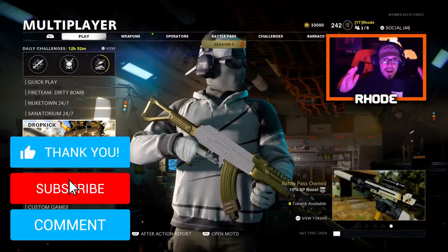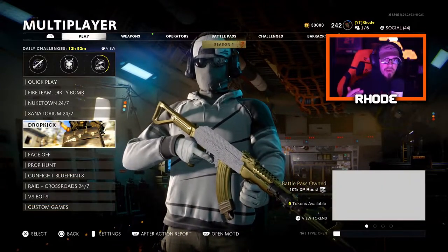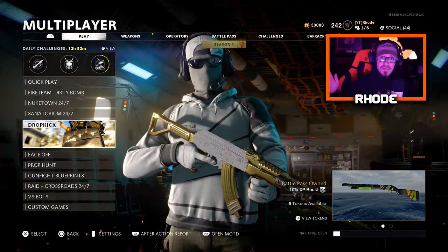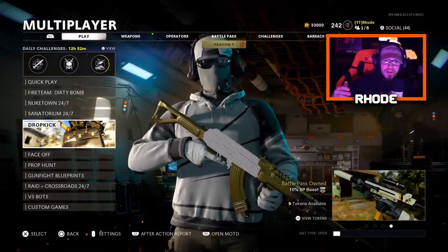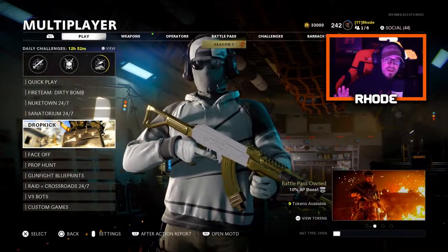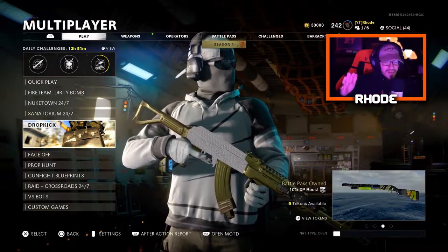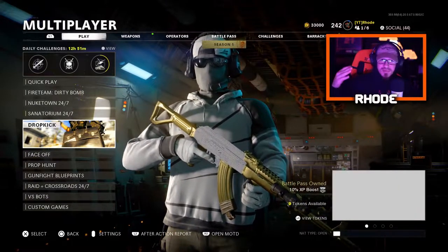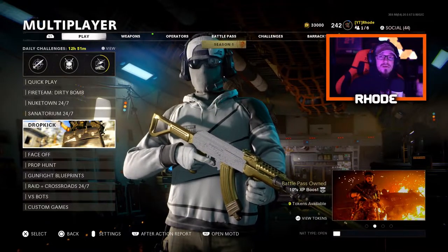We are back with another video and today we're going over the Dropkick game mode that just got released in the Season One Reloaded update. We had updates on January 13th for the DMR zone and January 14th with new weapons and the new sword. A lot of good stuff coming, including ranked play and maybe some Warzone changes. Make sure to check my update video and drop a like on that.